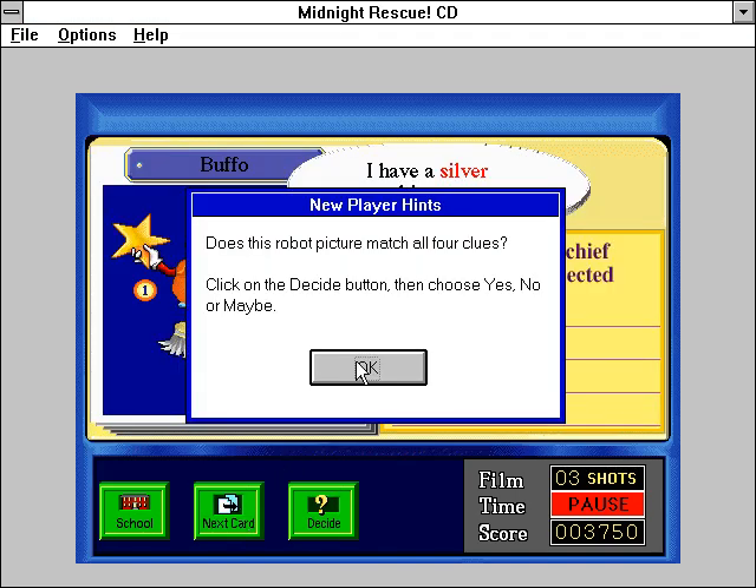Does this robot picture match all four clues? Click on the Decide button then choose Yes, No, or Maybe.